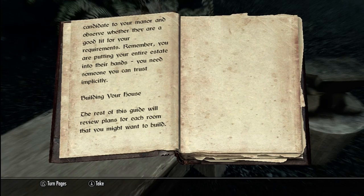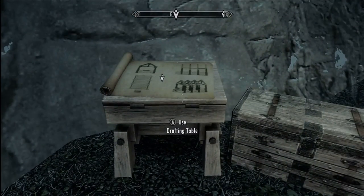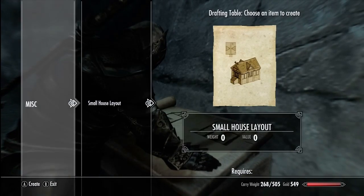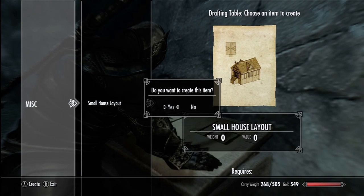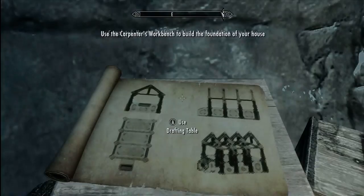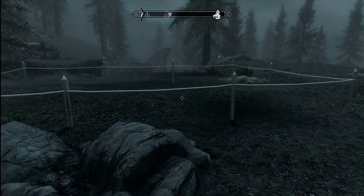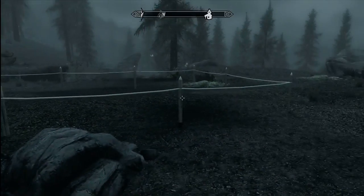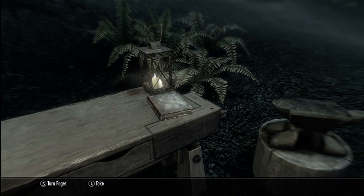Now when you first buy your plot you're going to come out and see something like this — this is going to be just your little area. This over here, the drafting table, is where you basically get your recipes so to speak, and that's where your house starts. The small house layout you can get this starting off if you like.